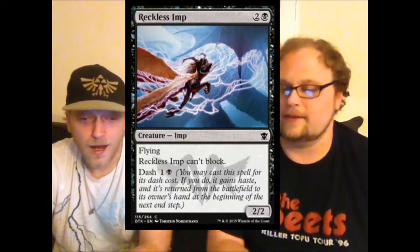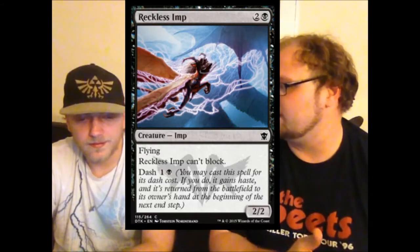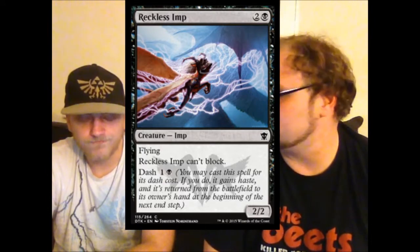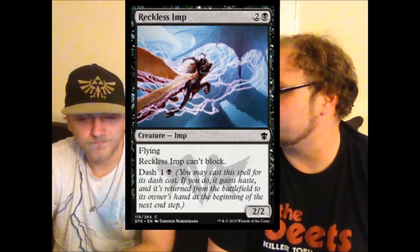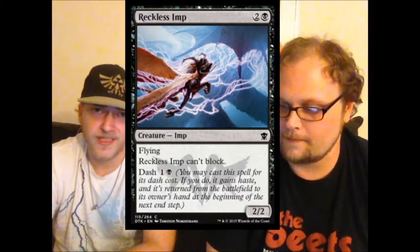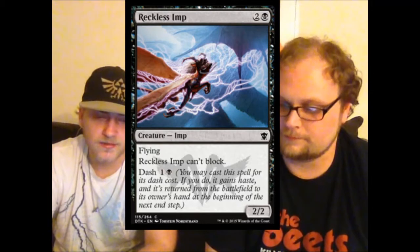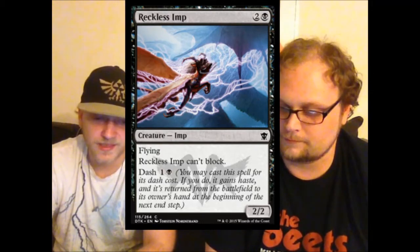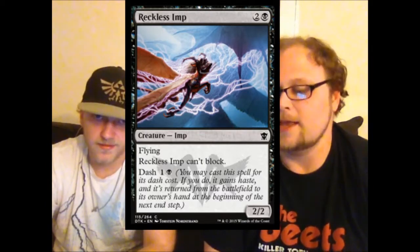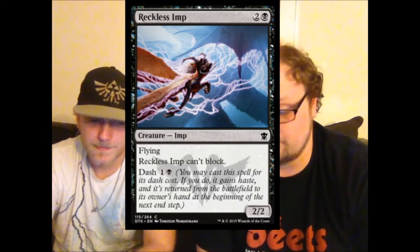Reckless Imp — kind of bad. In the dash deck he's good because he's your evasion — he'll probably net you four to six damage over the course of the game. But he doesn't block huge dragons in a set full of huge dragons, and I can't get over that. There are so many decent flyers in this format cycle. If you're building the dash deck, this is one of the only evasion guys you'll have. That's the only deck he goes in.